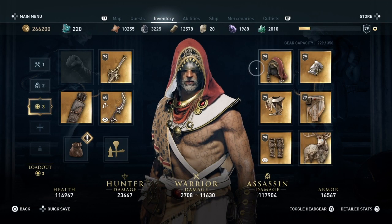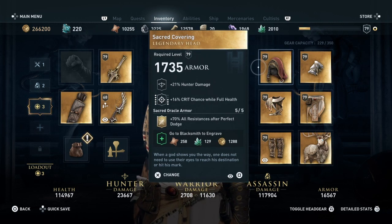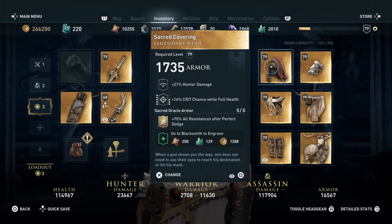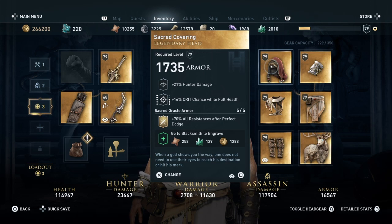Let's get into the stats, though, because the stats are, eh, they're okay. So as you can see, this is a hunter set, so every piece of armor is going to give you hunter damage. The overall armor set bonus is 70% all resistances after a perfect dodge, which doesn't feel that useful to me. I do perfect dodges quite a bit, but it doesn't even give you an indicator of how long it lasts. It's probably not that long, and the fact that it's only triggered by perfect dodges isn't that good.